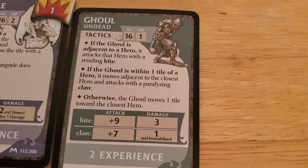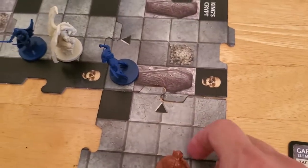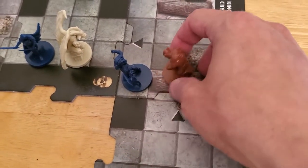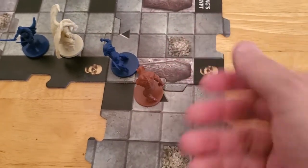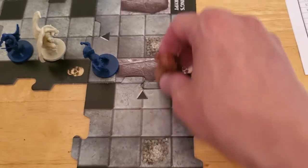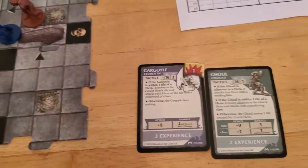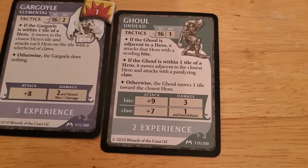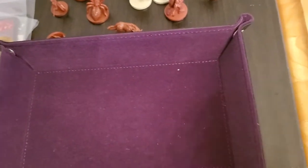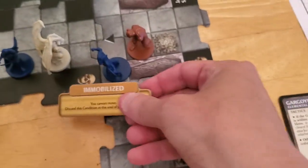Alyssa is hurting like Arjun. Now the ghoul activates. If it's adjacent, it's not; if it's within one, it is — it moves adjacent to the closest hero and attacks with the paralyzing claw. So it's gonna move up here. Some people would say move it here because that's the closest adjacent, but the way I read the rules, you move bone pile to bone pile and then move adjacent to the hero — that's my interpretation. Claw plus seven — thirteen, that's gonna hit. And that was an immobilization on Arjun, so we cannot move.